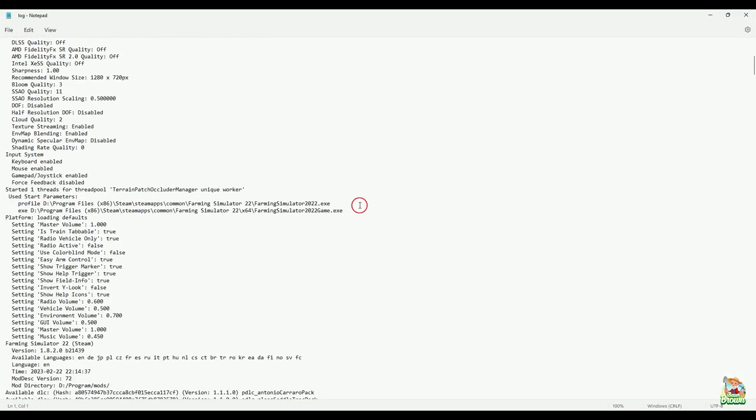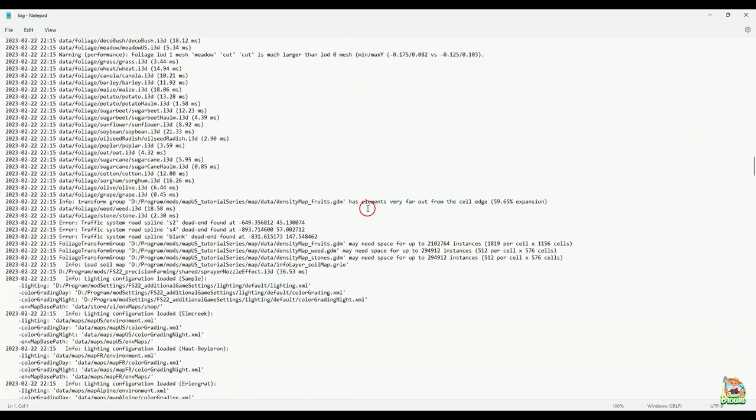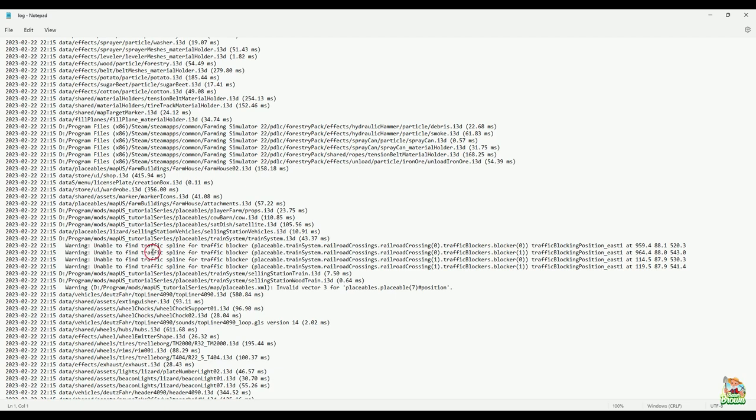Let me show you what it looks like real quick in the log — loading everything — and there it is: 'Warning: Unable to find traffic spline for traffic blocker.' That's exactly what it'll say. That's because I have all these blockers set up and there is no traffic spline running through there. It expects to see a traffic spline. Also there's another error here: 'Invalid Vector3 for placeables placeable 7 position' — and this is in my placeables XML, so it has something to do with my selling station wood train.